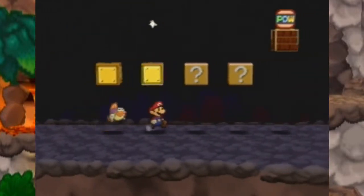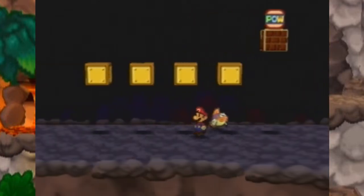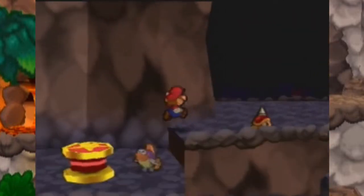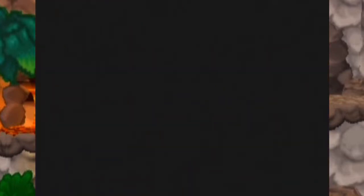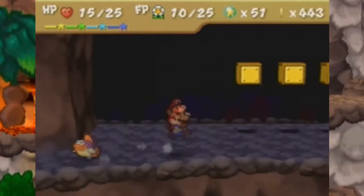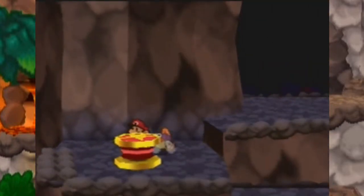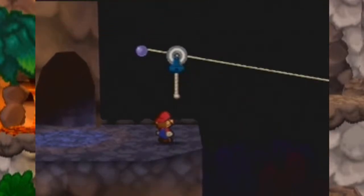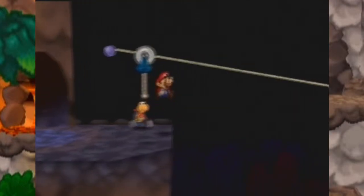I'm gonna go over here and snag some coins because coins are awesome, and I'm gonna fight this guy off screen because there's no point in showing another random battle. Power Quake is such a lovely badge. Anyway, we're going to hop up here and snag a power block. I'm just gonna switch to Kooper.